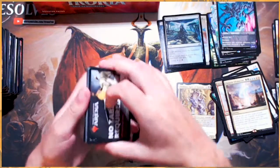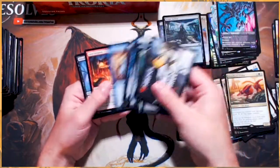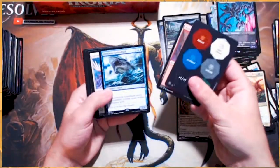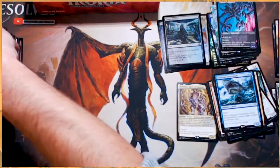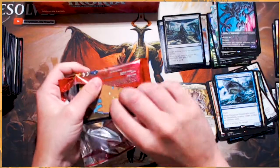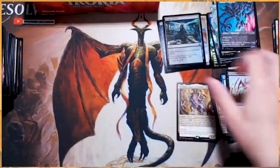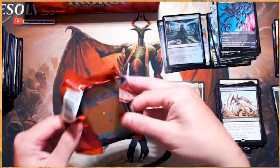One downside, for lack of a better term, of this set is that Companions might be a little too good. We're seeing them take over a little bit. If you've been playing standard or Arena at all, I'm sure you're seeing quite a few Lurus decks. That's the one I think has taken over the most. The Rakdos Sacrifice deck, or Jund Sacrifice, was already a very strong deck — having a little more built-in recursion just seems like a little too good.